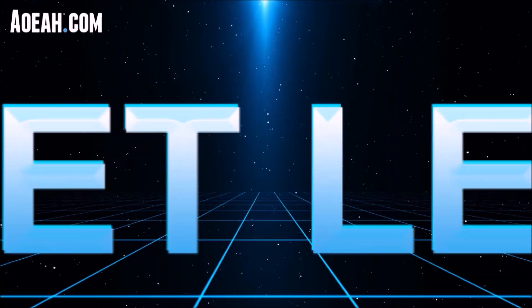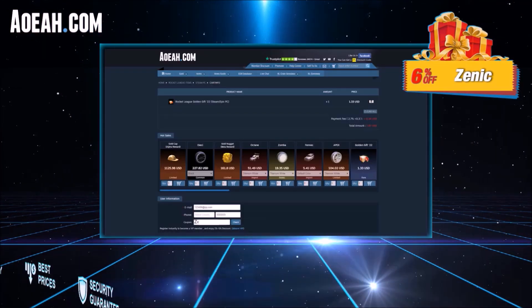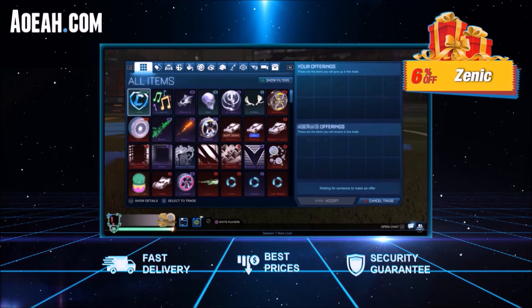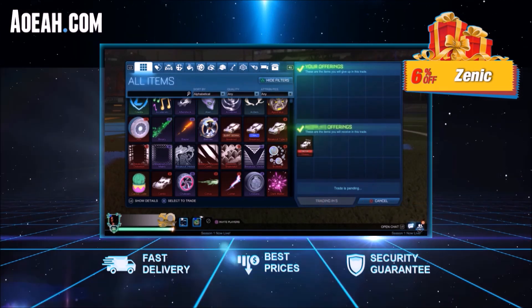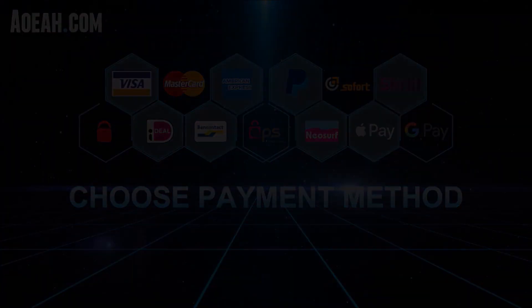Quickly, before we jump into this video, if you're looking for the fastest, safest, and most reliable Rocket League items, AO has got you covered. This website has been the fan favourite for half a decade — you can buy any Rocket League item at incredibly good pricing and using any payment method. Make sure you're using code ZENIC for 6% off.